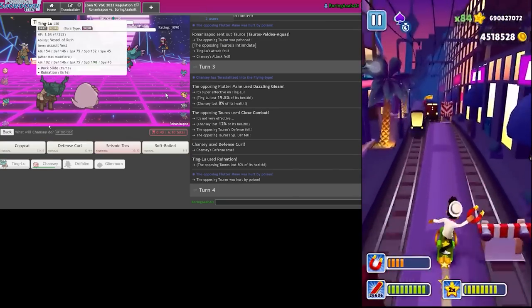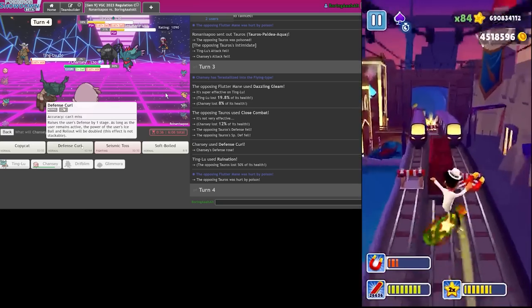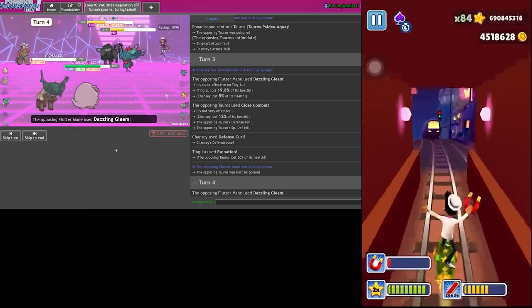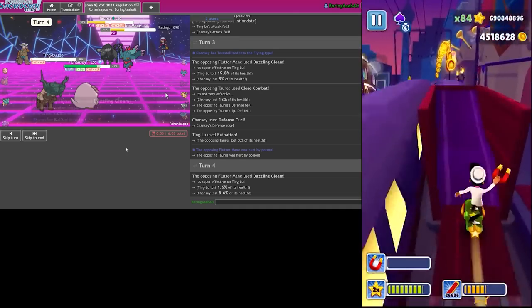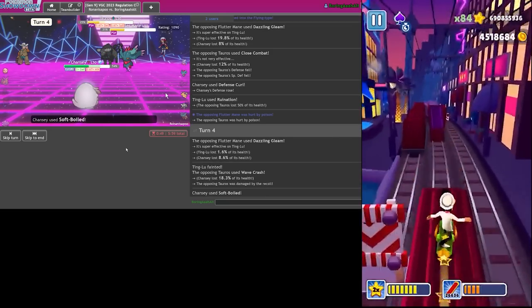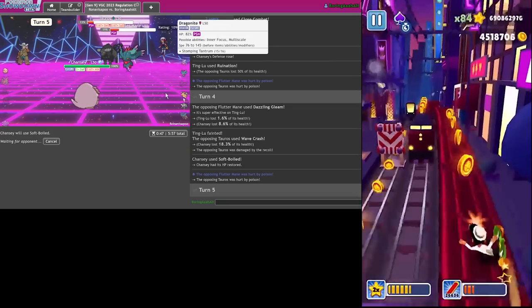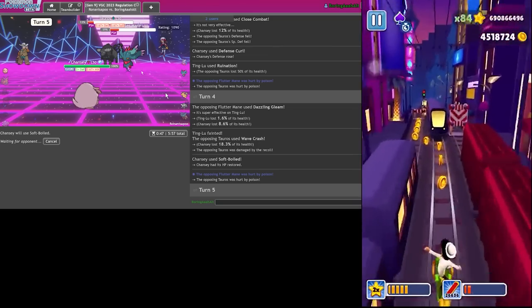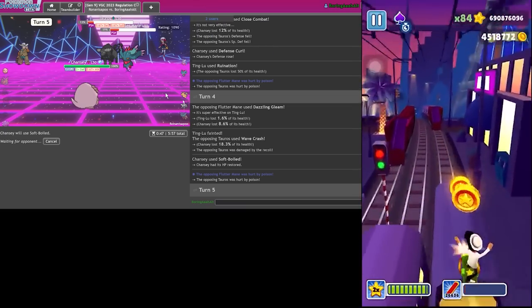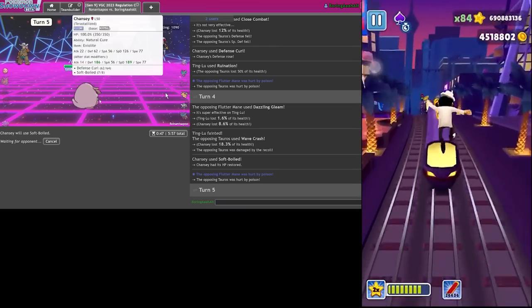Let me just Rock Slide and go for another Defense Curl - actually maybe I just Soft-Boiled here. I don't really lose to Dragonite now. Yeah I just Soft-Boil - Wave Crash doesn't do too much. Soft-Boiled. Dragonite should lose to a couple of Seismic Tosses, and I just continue to Soft-Boil. They don't really have an out here except for a nasty crit, but I'm still Eviolite Chansey so I eat it up really well.